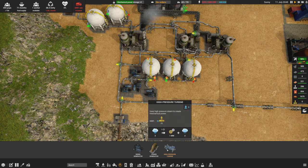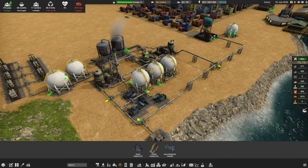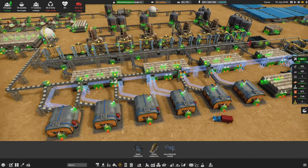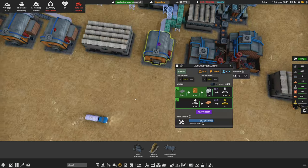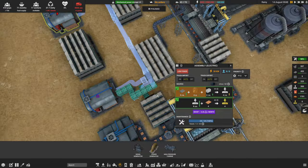We're at peak power here — I need more power. This power generator converts mechanical power to electricity. The slower it spins the lower its efficiency — it can produce 250 kilowatts. This is a high pressure turbine; we need high pressure steam to turn this thing, which means I need a production line that involves high pressure steam. I don't have that yet — that's a bit of a problem. We have 17 workers. So many truck jobs in the queue.